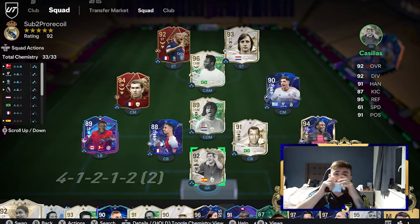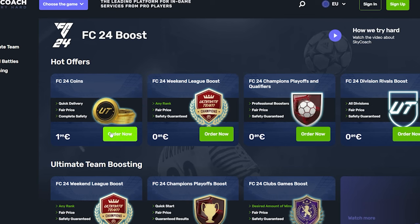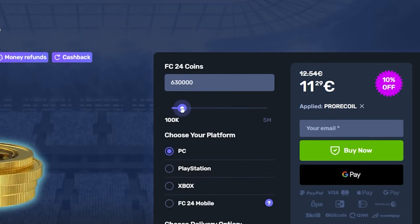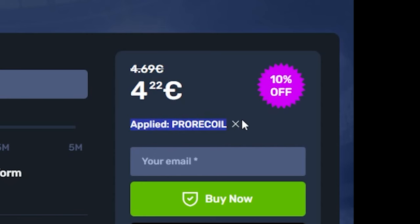If you guys are still stuck with a team like this and everyone you play in champs has a team like this, then you need to head over to Skycoach in the link below. Not only have they got the cheapest and most reliable service for FIFA coins, you can pick any amount of coins, select your console and put in code PRORECALL for 10% off.